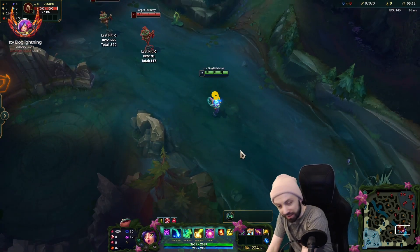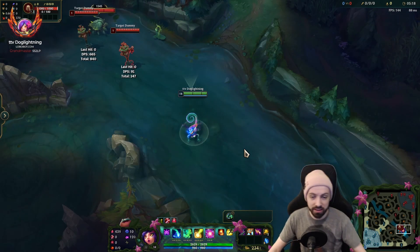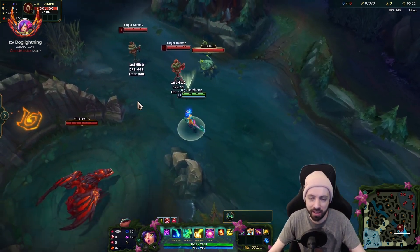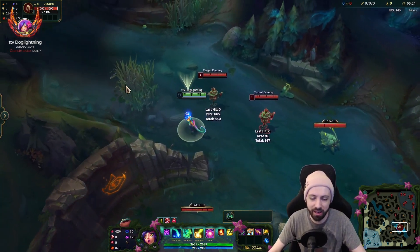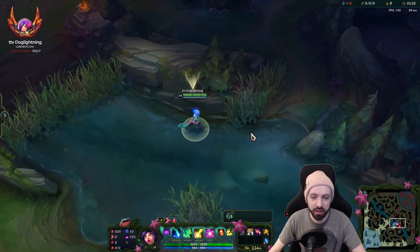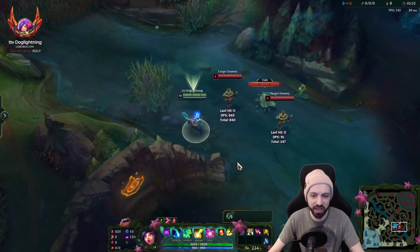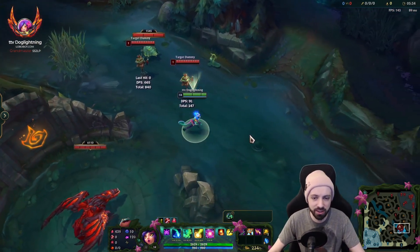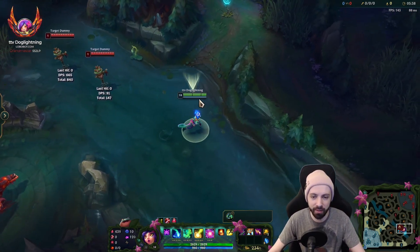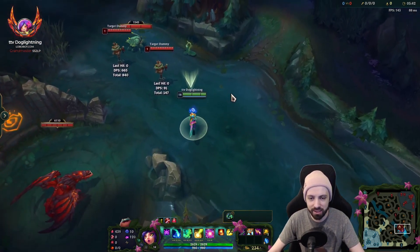I'll say this skin is probably not top tier, not one of my favorites. Maybe I'll use it for an AP on-hit. I would say the effects are pretty cool, but I'd definitely put this below Bewitching, below Star Guardian, below Winter. I'm not really a fan of Shanghai either, but Shanghai is good just because of the spell effects, so I'd probably tie it with Shanghai at the bottom of my list. I think base Neeko is better than this, personally.